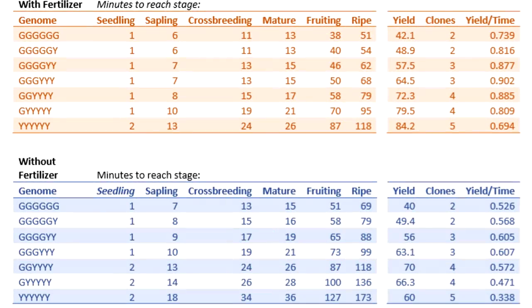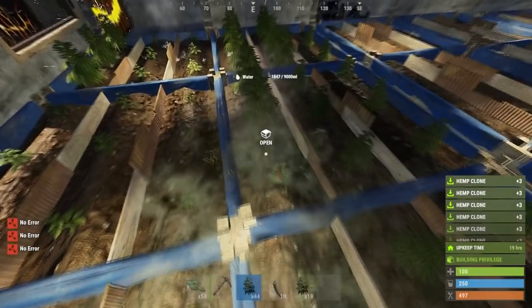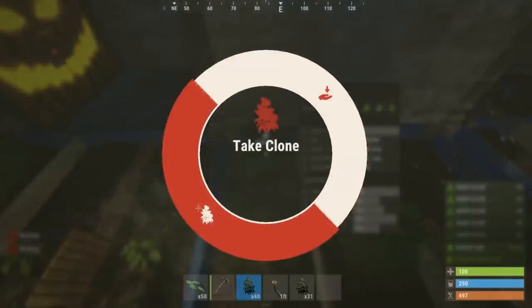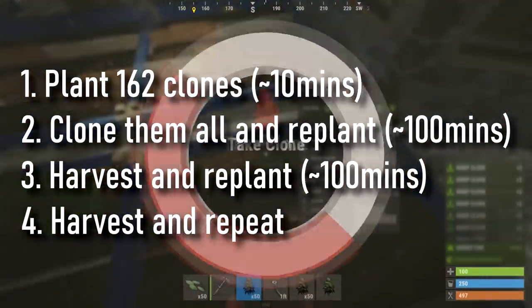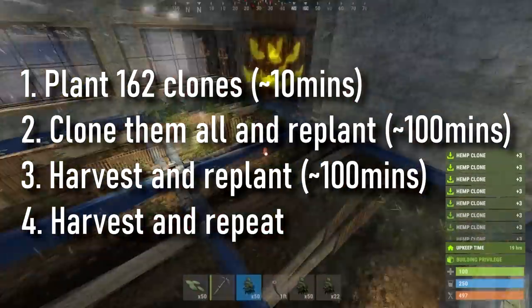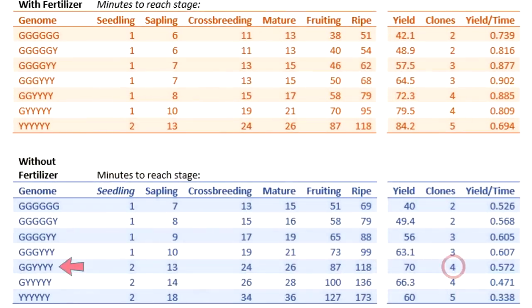Regardless of your location you always want to have one of these three genes. The first two give you the most cloth output per hour, with triple G triple Y being slightly better because it requires a little bit less maintenance. Two G four Y requires a lot less maintenance, however the cloth output is slightly lower. Here's a very useful chart with heaps of information in case you need it. If you're not using fertilizer and you're using one of the suggested genes, it should take roughly 10 minutes for the plant to reach sapling stage, at which point you can clone it and get three clones. Keep doing this until you have 162 clones, which is enough to fill one floor. Then plant 162 clones and clone them all — now you'll have three sets of 162. With the first two sets you plant them, harvest after an hour and 45 minutes, then on the third set you plant all of them and clone after 10 minutes. Keep repeating this process. If you use two G four Y you get four clones instead, meaning you only need to clone every four cycles instead of every third, which reduces time and effort.